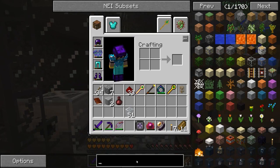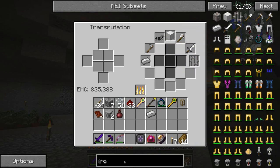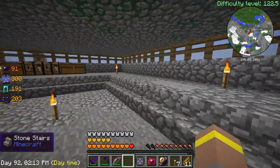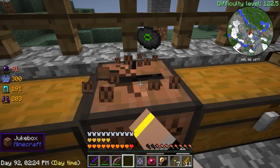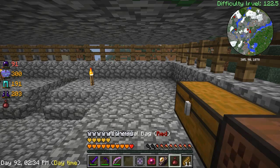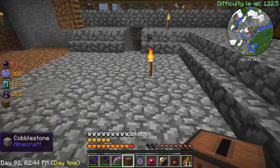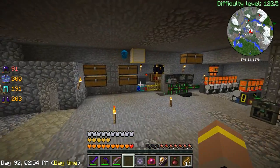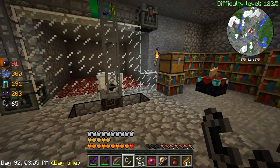Let's get a piece of iron and make ourselves a flint and steel so we can set this place alight. I need to grab some flint — I'm pretty sure we've got loads around here somewhere. Actually, did that stuff burn up in the fire? If that flint burned up in the fire that's going to suck. We'll just grab some more. Actually I must have loads of flint downstairs — yeah, there we go.